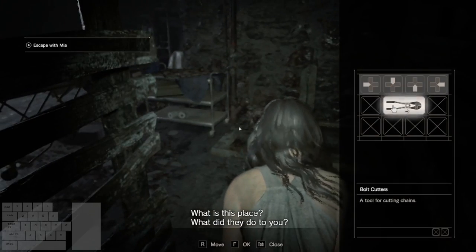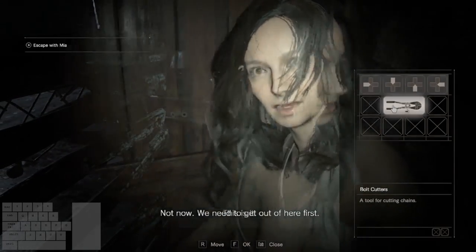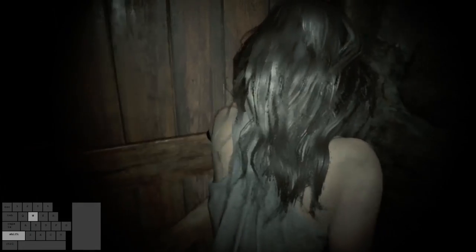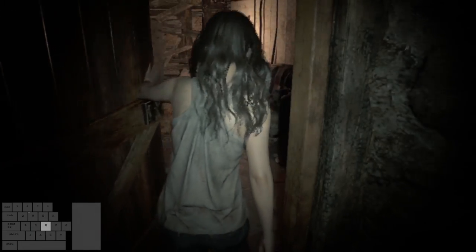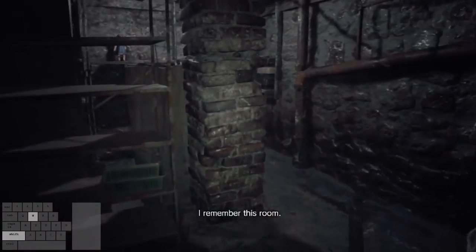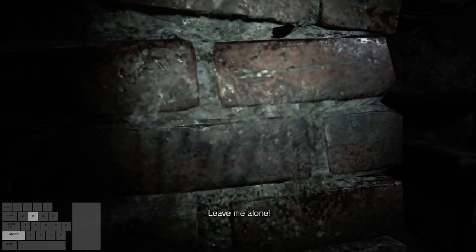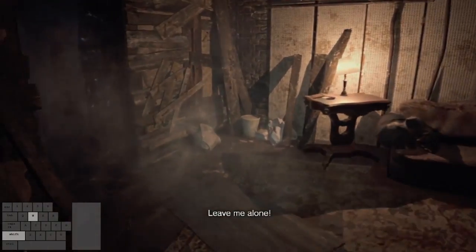Now that we're done with our tour of the basement, we'll be executing a strat to make Mia break through the wall faster. Run into the side room, then stand at the pillar. Make sure you're standing directly in front of it with your camera looking ahead. As soon as you hear Mia scream and break through the wall, leave the room, then run upstairs.